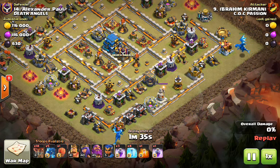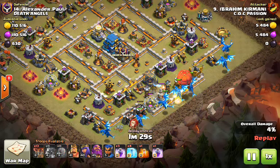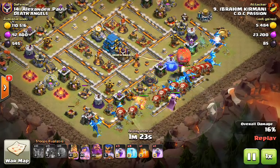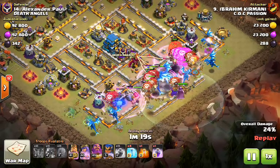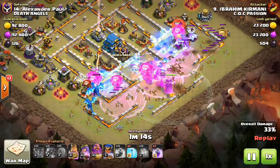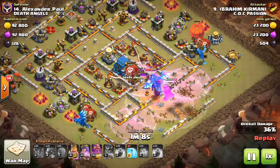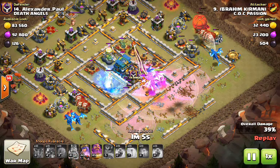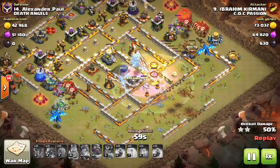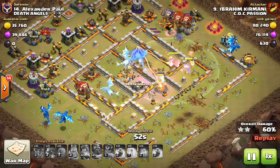He starts his two dragons to funnel, and the rest of them go in the middle. Then he's got a stone slammer in there with his loons following. He uses his warden ability to save his troops from the TH12 bomb.